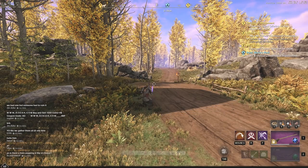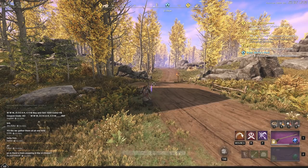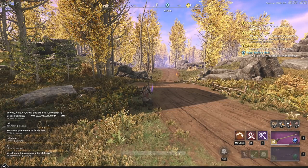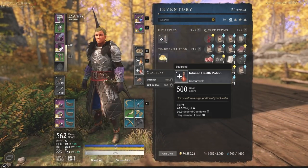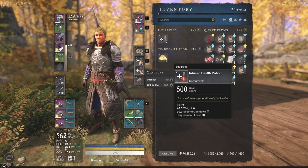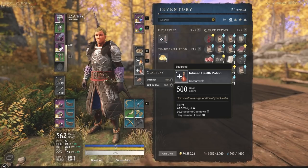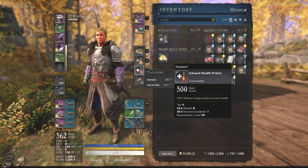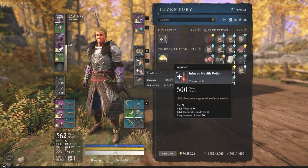The heal amount is based on a standard number that also scales based on your health, so check how much it heals for you specifically. If you hover over it, it'll just say 'restores a large portion of your health.' The cooldown is 30 seconds, so you need to be smart about when you use this. You don't want to wait too late until you're healing up to three-quarters health and then have to wait another 30 seconds.